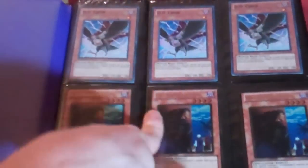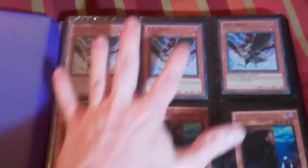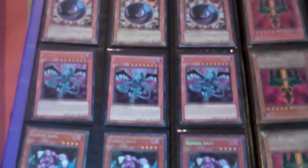Now moving on to the $2 binders. Everything in here is $2 each, or I can do three for $5 on playsets. These are Super Crows, Gold Spies — I can do three for $5 on the Super Kaiqus.